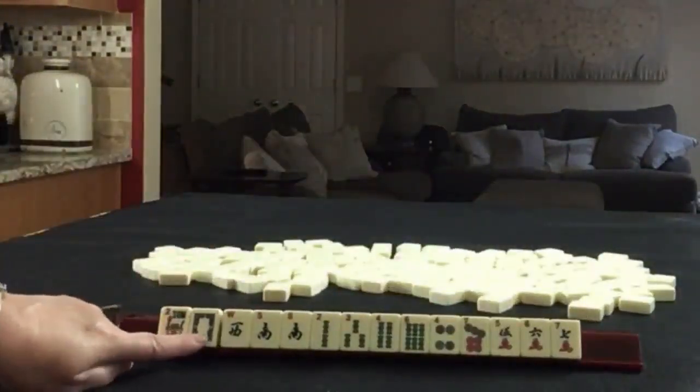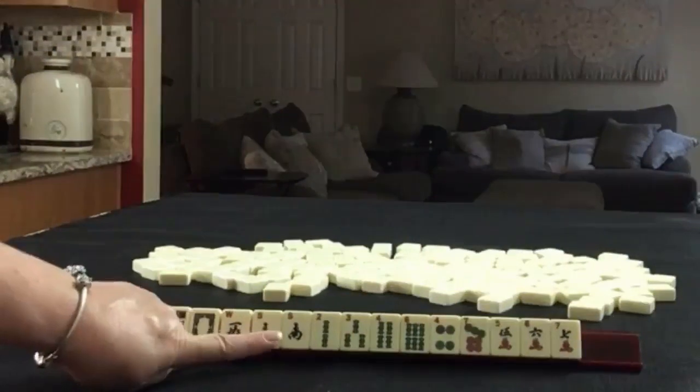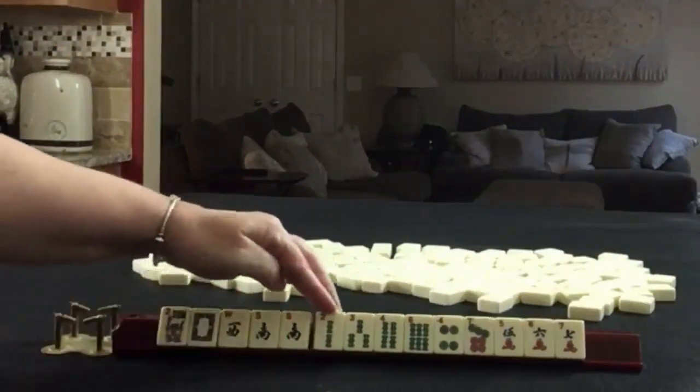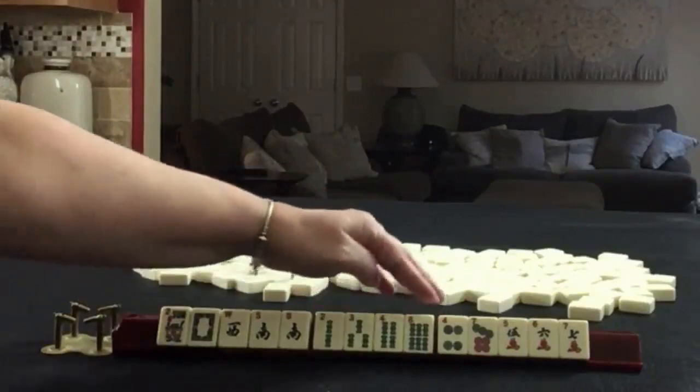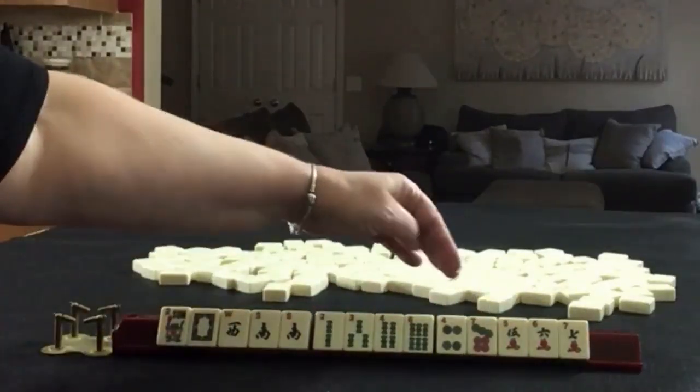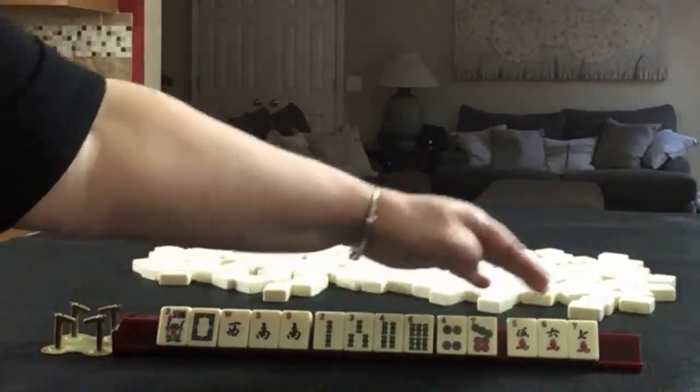We have a Flower, a White Dragon, West, and South. There's a pair of Souths. Then in Bams we have 2, 3, 4, 6. In Dots we have 4 and 7. And in Cracks we have 5, 6, 7.